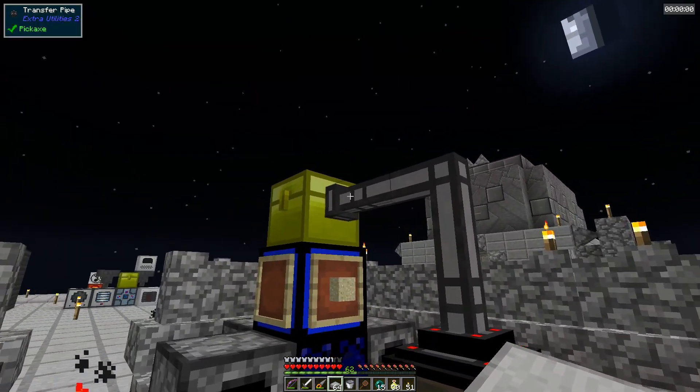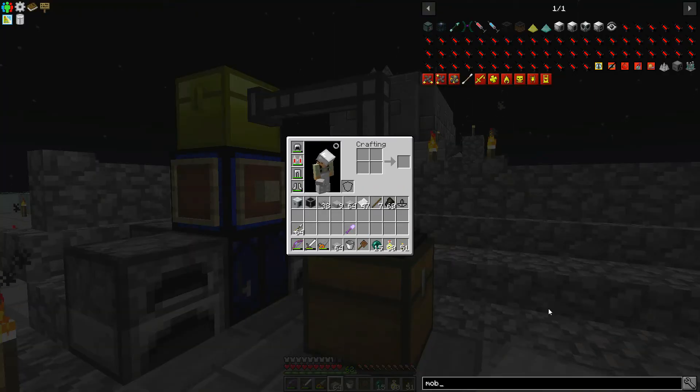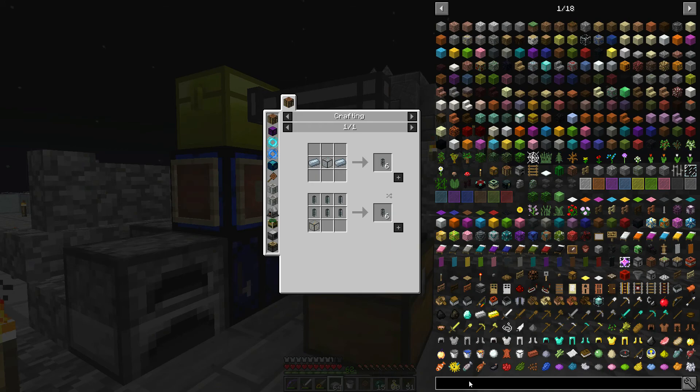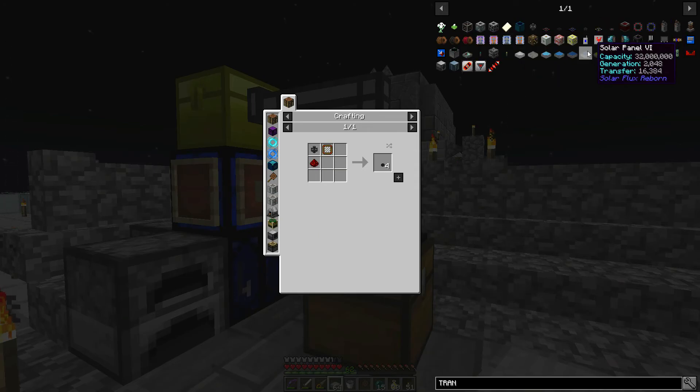I started trying to play around with item pipes so I could start automating things and making storage more efficient, but it doesn't seem like there's a really good option at this point. There are some pipes from Extra Utilities - this is the filter, and here's the transfer pipe which is really easy to make - but in order to get them to work you need to use the transfer node.